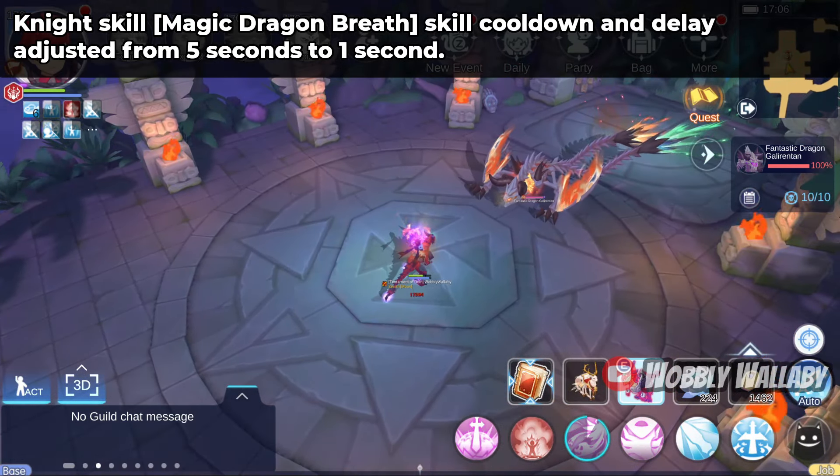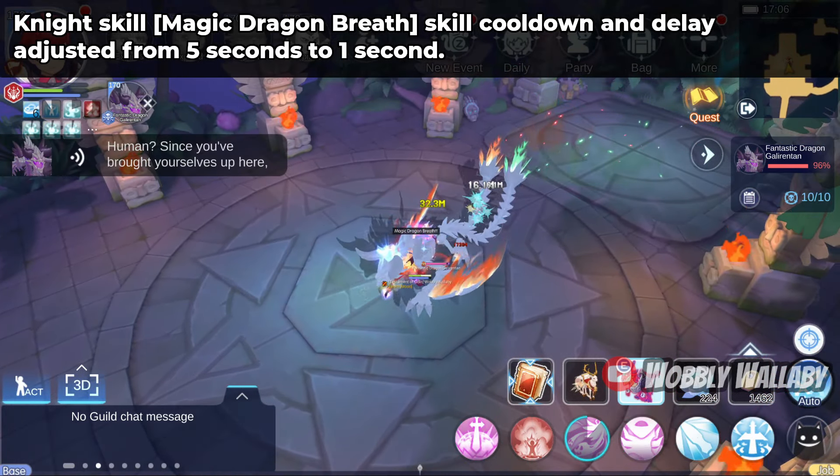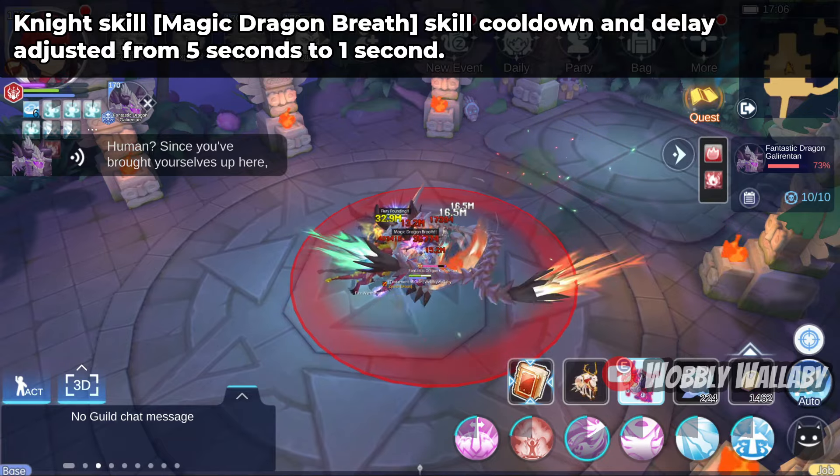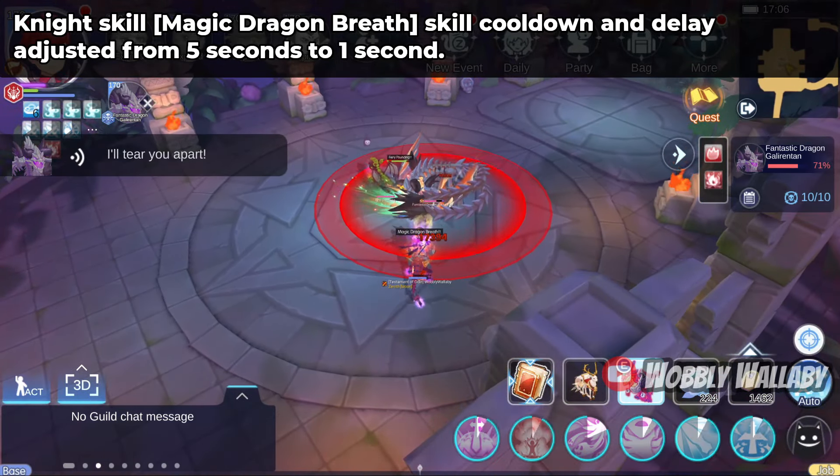Hey everyone, this is WobblyWallaby. Magic Dragon Breath got buffed in the April 2024 patch. The skill cooldown and delay got adjusted from 5 seconds to 1 second, which is huge.